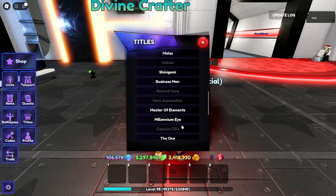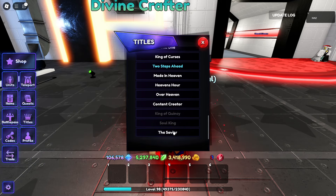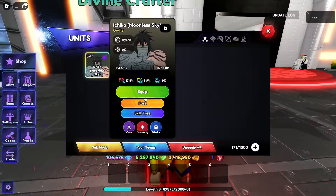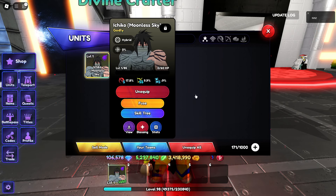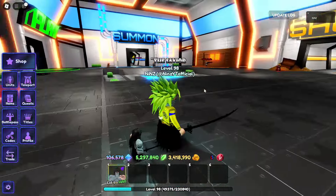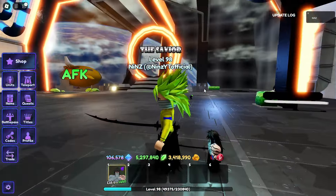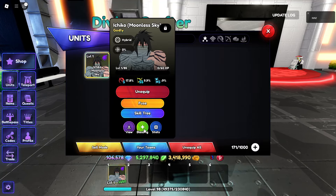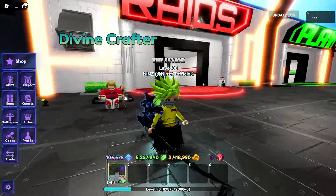Here's the title - The Savior - wow, nice one! And then the unit, let's go and equip him and then check his blessing. Oh wait - no effects like that? I think it's a bug - wait, I'm gonna... oh look at that!